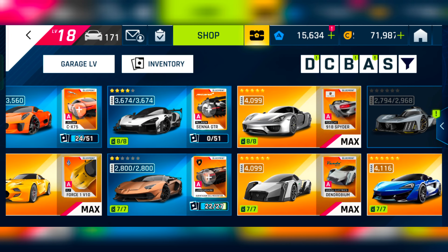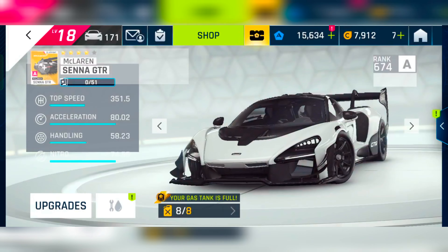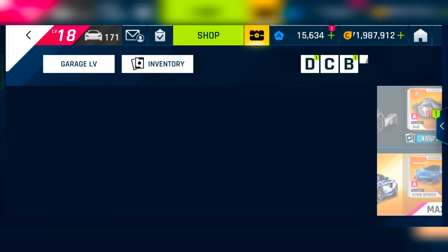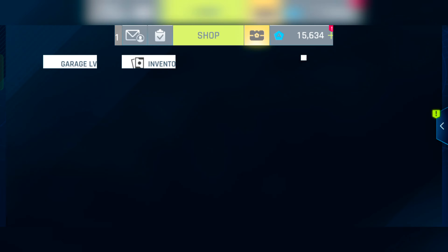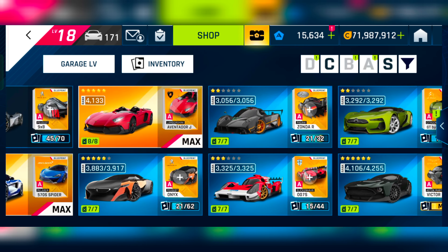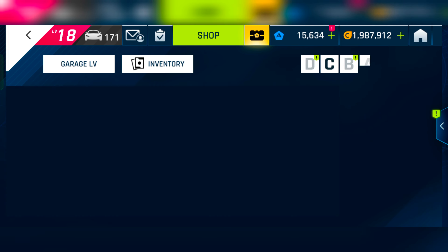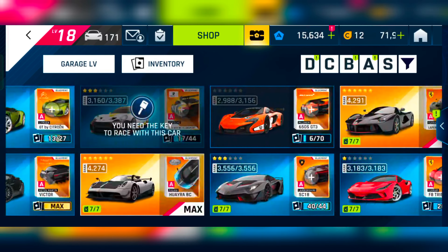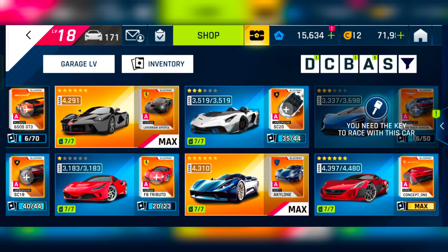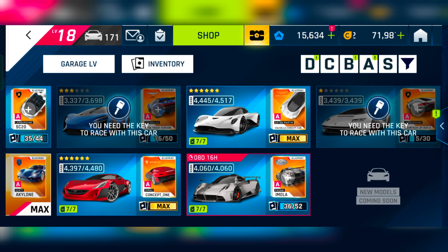The SVJ is still at two stars — no improvement there. The Senna GTR I made four stars recently, going from three to four. The 9X8 I couldn't unlock from the Drive Syndicate — the drops were pretty tough, and I already uploaded a video about that on my channel. In this section, I made my Unix five stars from the Star Way, and I also maxed my Victor from the hunt in early 2022. I made my Gen T gold as well, and I got the Remax C1 and maxed it from the Burst of Speed that came in June 2022.